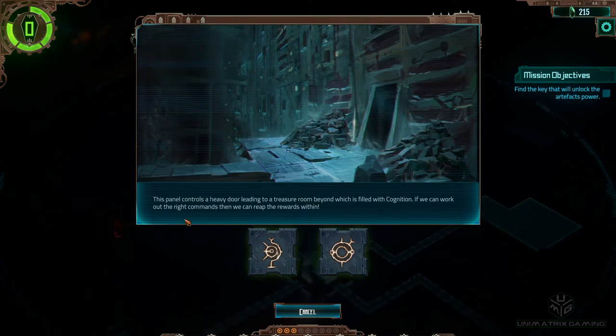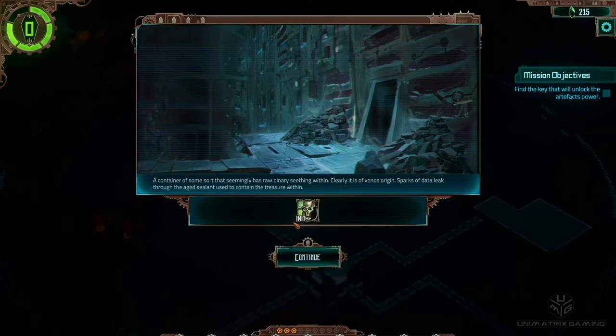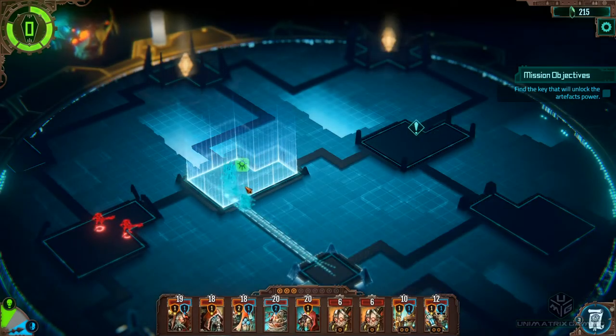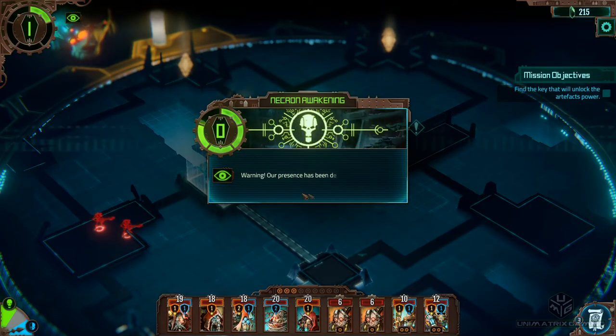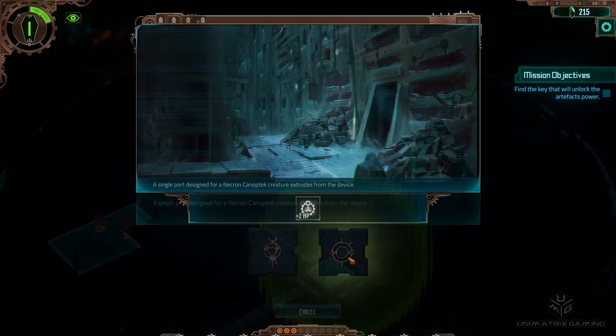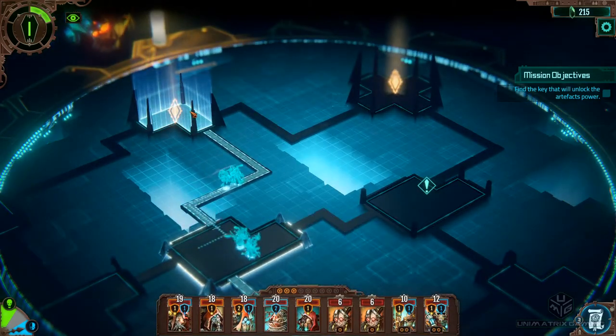This panel controls a heavy door leading to a treasure room beyond which is filled with cognition. If we can work out the right commands we can reap the rewards within. A container of some sort that seemingly has raw binary seething within - clearly of Xenos origin. Sparks of data leak through the aged sealant. We went left one last time so let's go right. A little bit of health that we didn't need. Let's get into this first encounter.